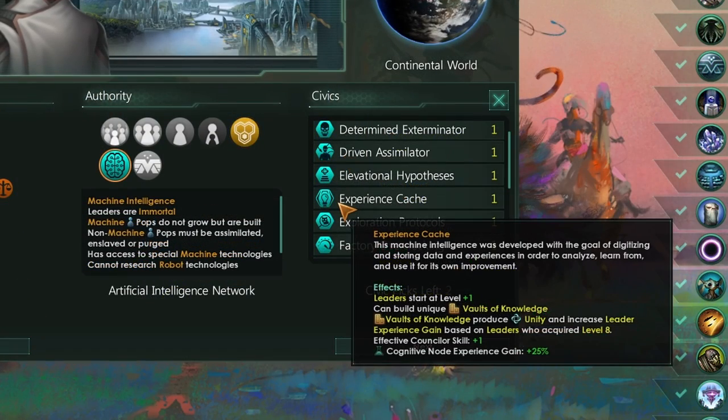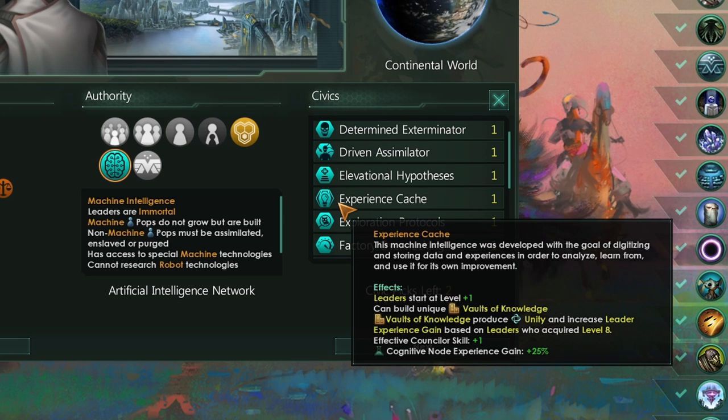Both Hive Minds and Machine Empires get access to an allegedly equivalent version of Vaults of Knowledge. However, because their leaders are simply not as good as regular biological leaders anymore, I don't actually think this is as impactful.